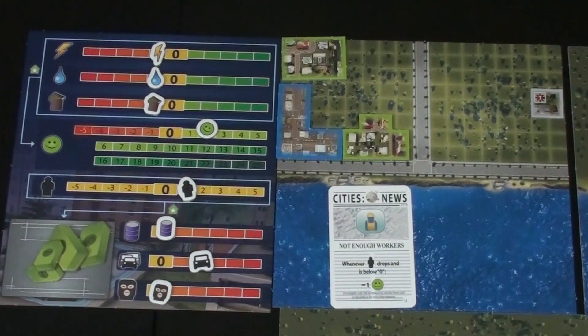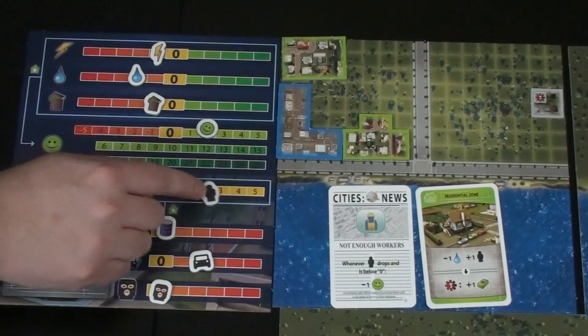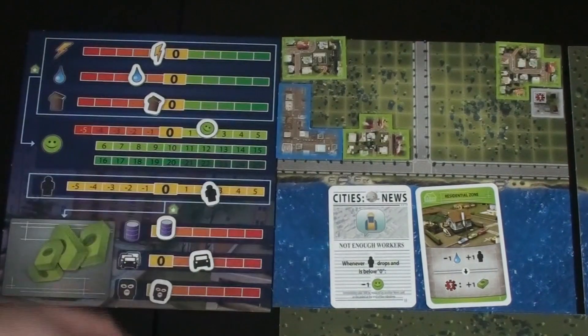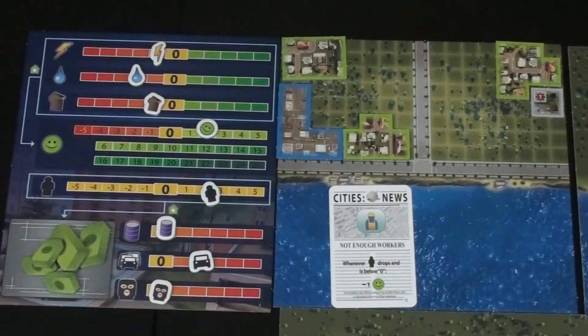Kim draws a new card and then Steve plays a residential zone — dropping water by one, increasing workforce by one — and places a tile on the board, netting one dollar as the marketing expert. He draws a level one card. Kim asks about utilities and the upcoming milestone penalty: every utility icon below zero when you flip a milestone costs one happiness. Right now they'd lose three happiness moving on.